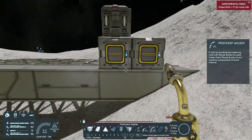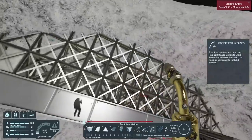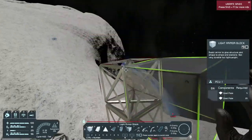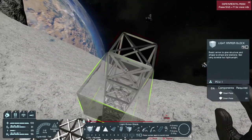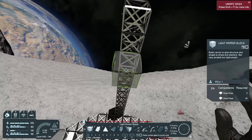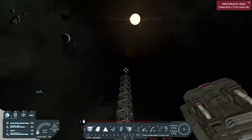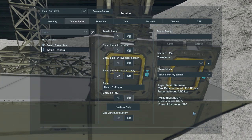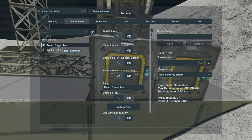Now comes the fun part — trying to figure out how many solar panels we're going to need and where to set that up. I need to build up just a little bit so the solar panels can move and I don't have to worry about them hitting the asteroid. I'm pretty sure I'm going to need a ton of solar panels — one of the reasons I really hate solar panels is you just need so many of them to do anything. Let's go ahead and go into the control panel and see how many we're going to need. Max required input — how much power is required when the refinery is actually refining materials — is 330 kilowatts. The basic assembler is 280 kilowatts.